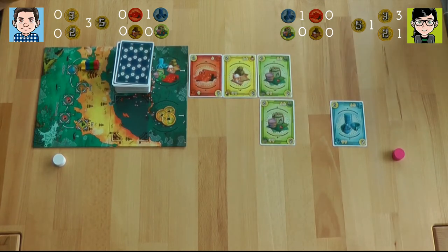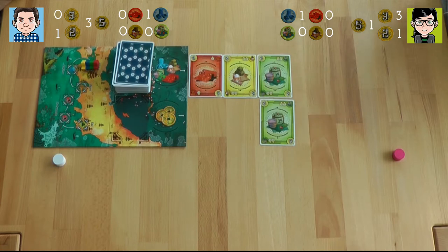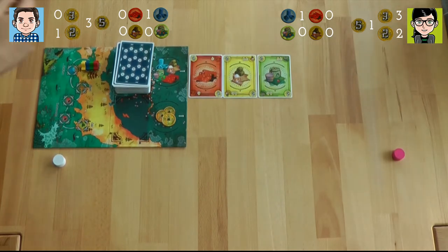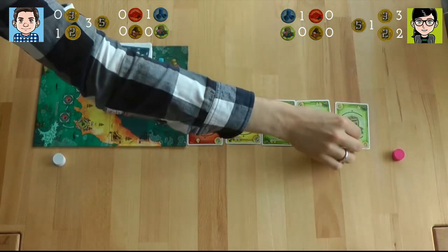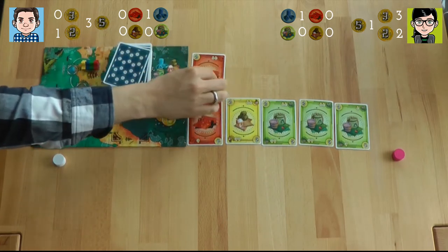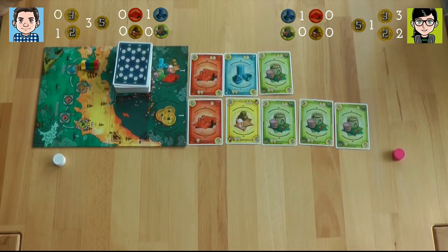Now the market is pretty cheap. I will just take the two and we don't buy any goods this round. What happens now is that we have to fill up the market. The market is relatively inexpensive now — no five cards. I'm spending 12 and I'm going to buy it.